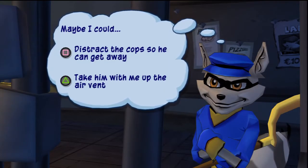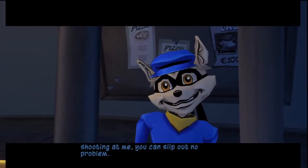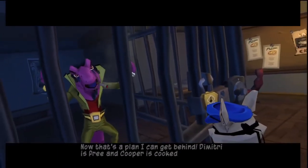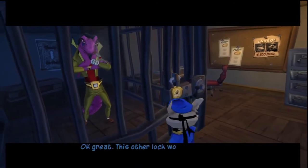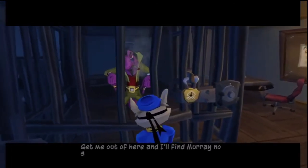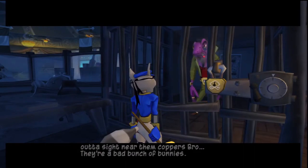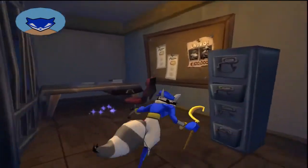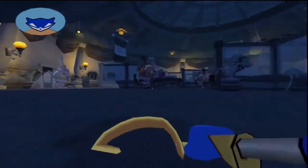Maybe I could disguise us both as police and walk out, distract the cops so he can get away, or take him with me up the air vent. Let's go disguise first. I'll steal a couple of police uniforms, we'll suit up, and then just walk out the front door. Come on, man — I'm a fashion all-star. No way, no how am I dressing up in that pig suit. Some things are worse than jail. Let's distract the cops. How about I get the cops' attention, then run for it. Once they're all outside shooting at me, you can slip out, no problem. No — that's a plan I can get behind. Dimitri is free, and Cooper is cooked. The key to the cell is in the head guard's office. This other lock won't be a problem — I should be able to crack it by hand.